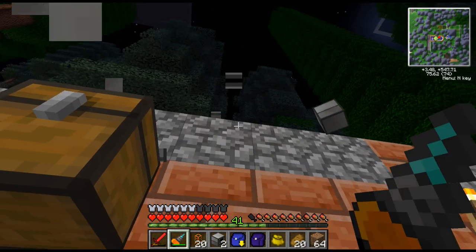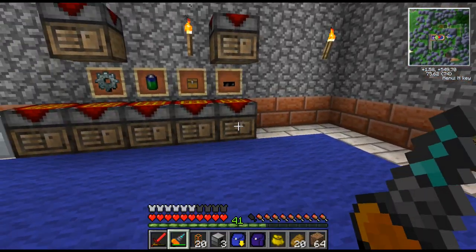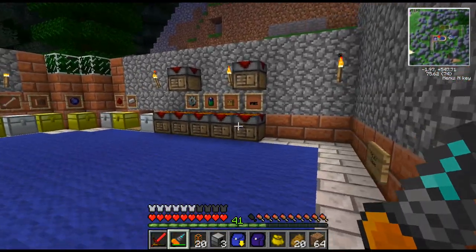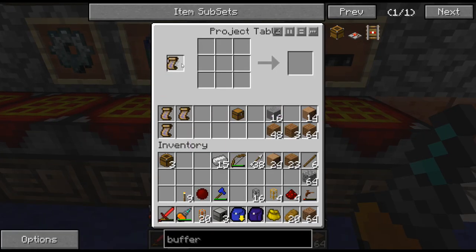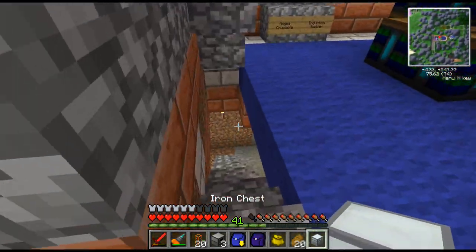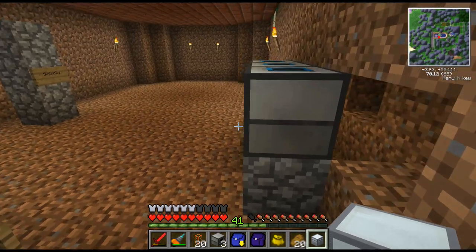So nice to have this diamond drill back. So what was I doing? Oh, I was getting an iron chest - that's right. I have a thing for that. Bam. Alright, let's head on down. I think I have everything, I can just go back if I don't.